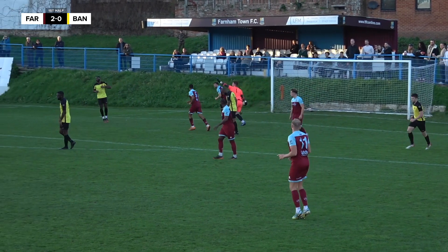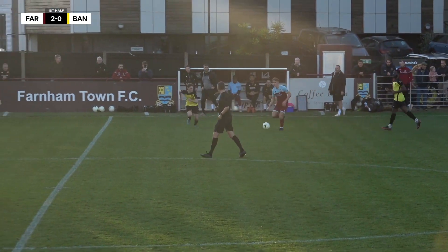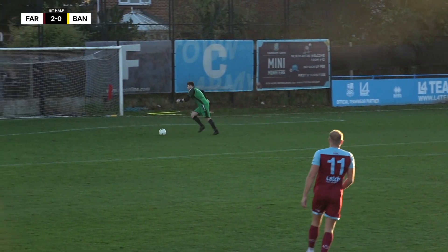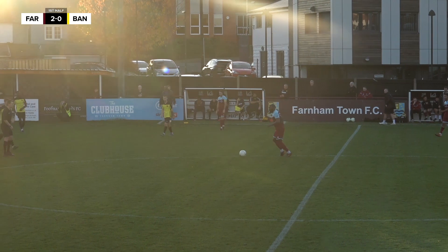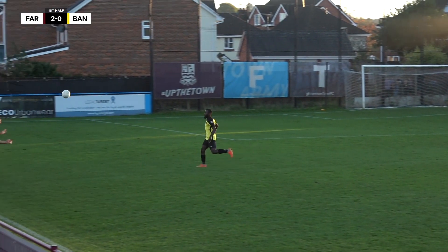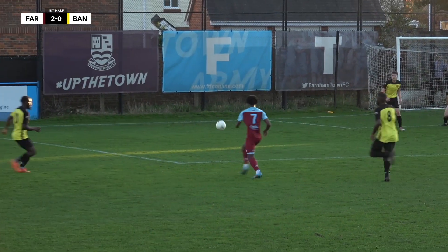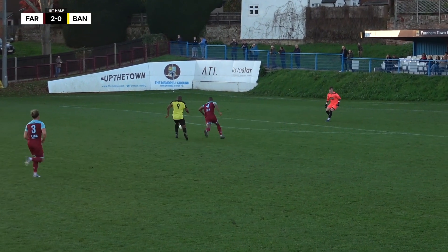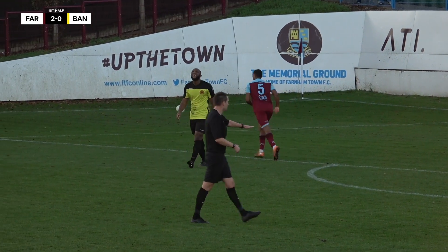Banstead looking to grab a goal before the end of the half, but it's Farnham that come forward again. Owen Dean splits the defence — it's Roberts. What a tackle that is from Banstead; they might be 2-0 down but they're still giving it all. Melonda spreads the play with a lovely ball to Smith. Nice defending. Falls as far as Mbele, who can't quite make it work. Banstead looking to break with a long ball over the top — brilliant defending from Campbell on his debut.